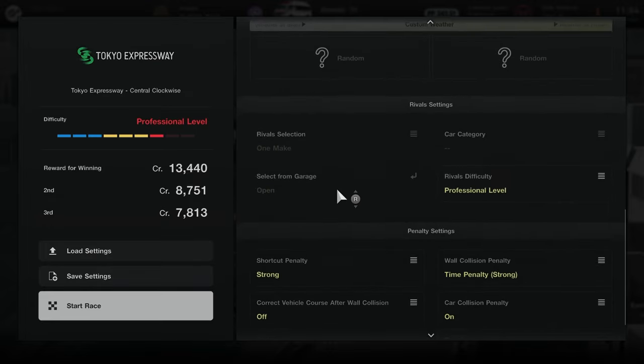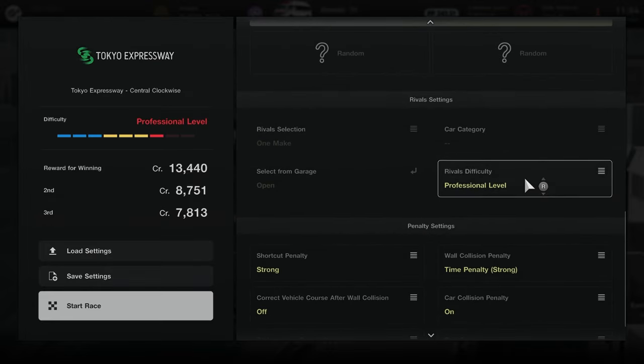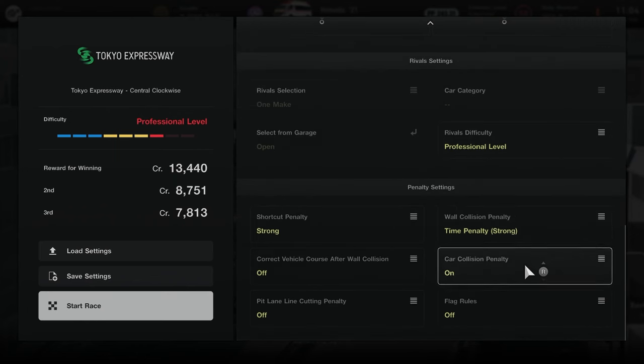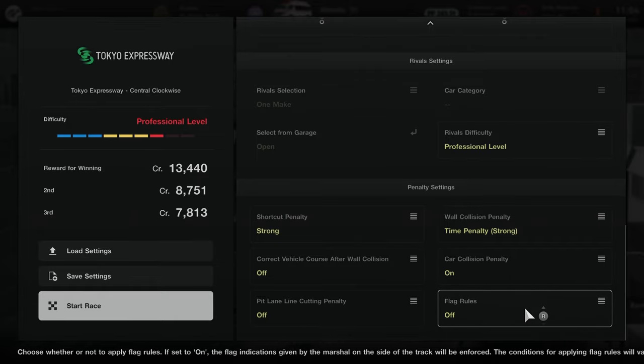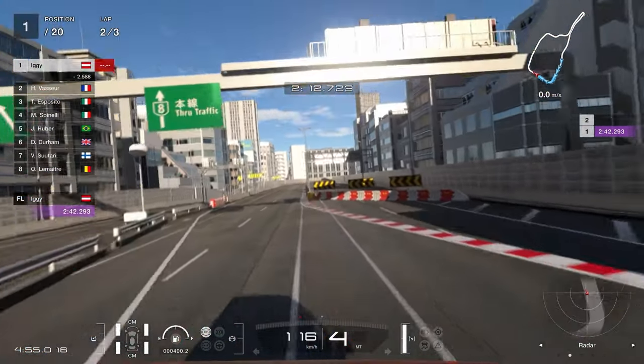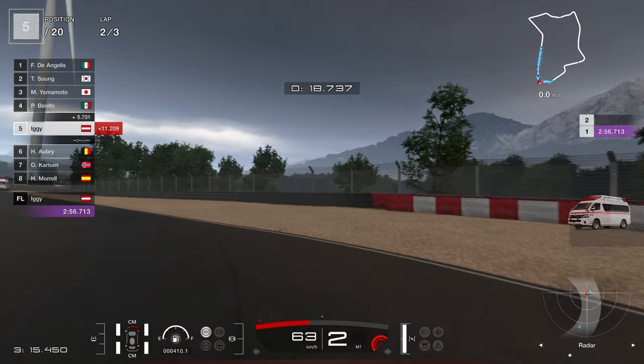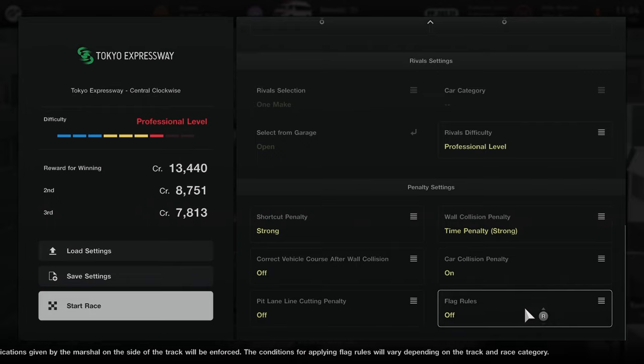Currently the game only allows one-make races with the Toyota Ambulance so you won't be able to change anything here, apart from rivals difficulty which has to be set to professional. But if you're watching this in the future and they've changed it, make sure to set your race type to one-make. Shortcut, wall collision, and car collision penalties are turned on and set to heavy. In regular in-game missions all those things will just fail the mission immediately, but here if you cut corners, wall ride, or shove traffic out of the way the game will give you huge penalties, so try to avoid doing that.